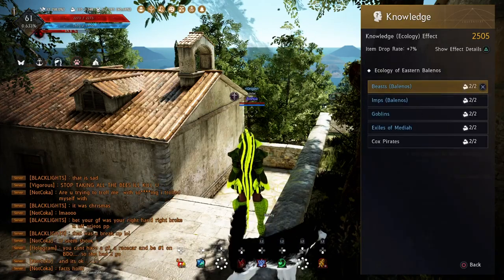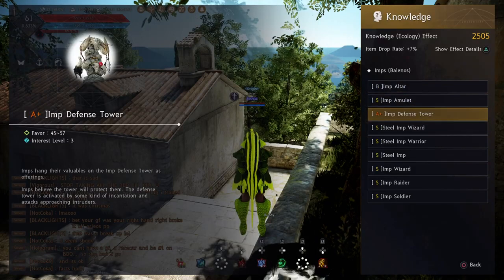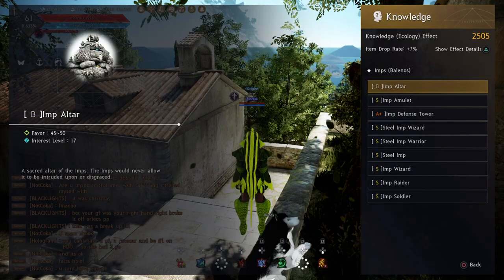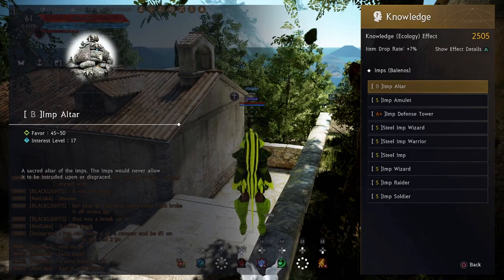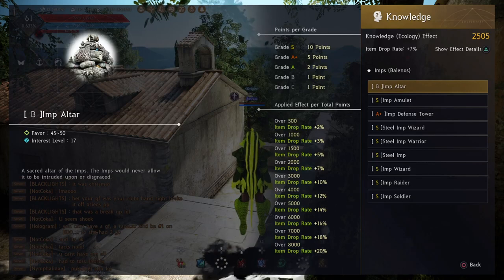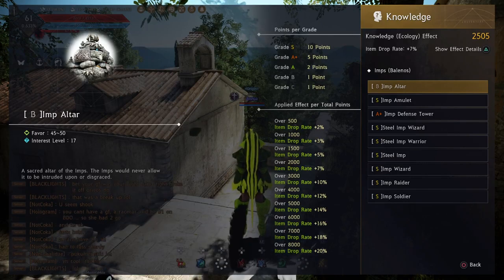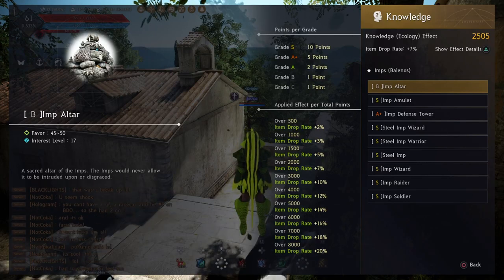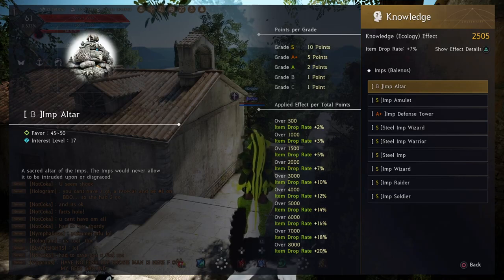You can also gain ecology knowledge. For example, I have S rank on a lot of imps but still need imp defense tower and imp altar. The top-left shows the grading: grade S is 10 points, grade A+ is 5 points. The higher your ecology rank, the more you increase your global drop rate permanently.